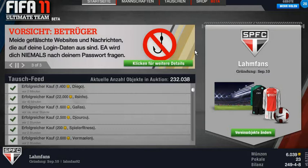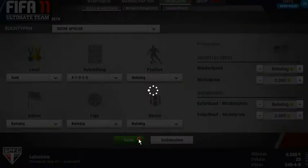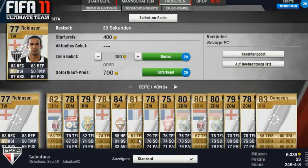Hey guys, here is LANFAN92 and today I am trying to use the 59th minute tactic and show you that it actually works. So I am searching for roleplayers obviously. Then I would pick a formation like 41212 or 442, which is often used and players are bought more in this formation.